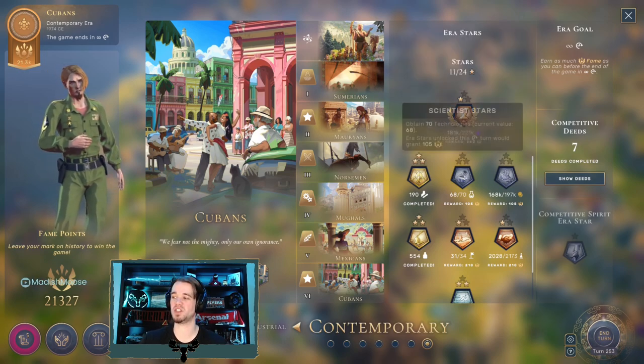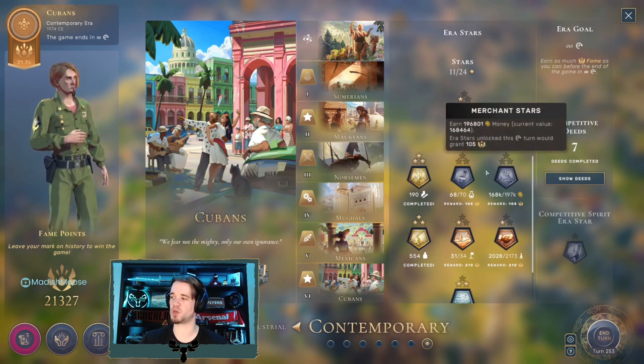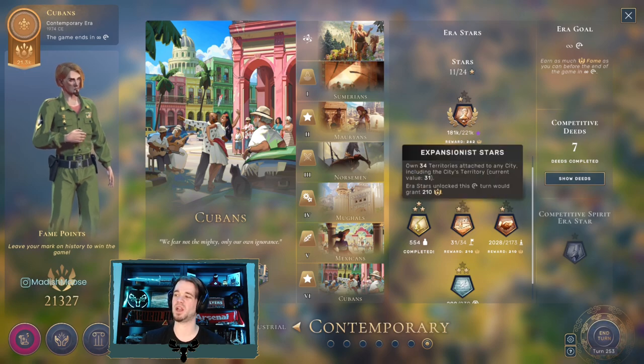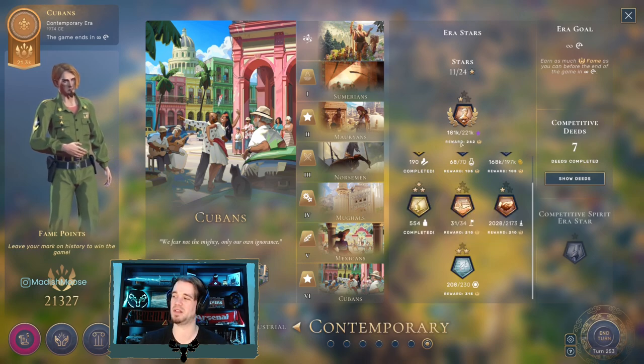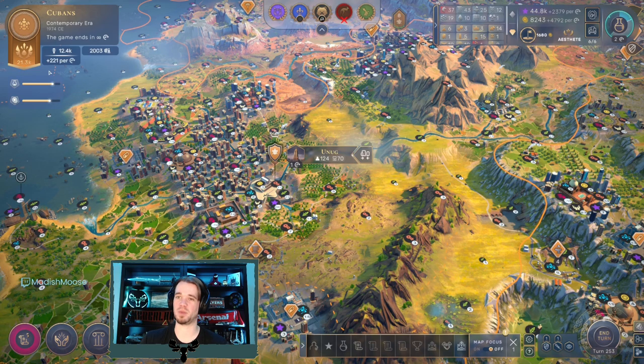We've actually already pushed to one of the Estee Stars, which is difficult to get - those numbers are very high. We don't have any Science Stars or Merchant Stars; we'll probably accumulate a couple over time. We don't plan on getting any more Expansionist Stars, and we might take a crack at the Builder Star, though probably not, because we're just going to be beelining for our endgame condition here. Just see how quick we can get this thing wrapped up.